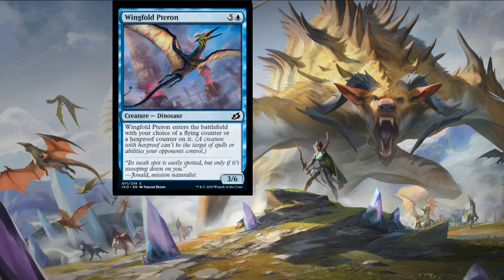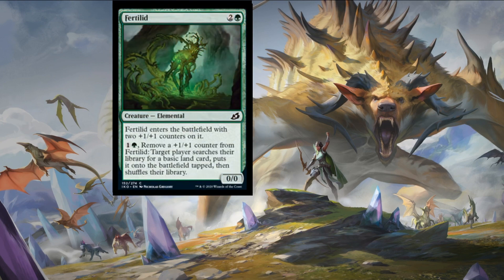Next card is Wingfold Pterion — five colorless and an island for a three-six dinosaur creature. Wingfold Pterion enters the battlefield with your choice of a flying counter or a hexproof counter on it. Lovely stuff — I would prefer it to be both, but that's an ideal world. Quite expensive for what it does.